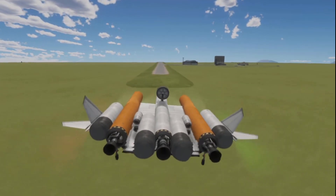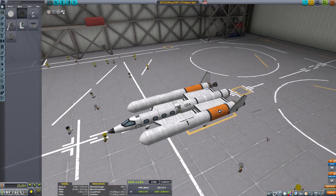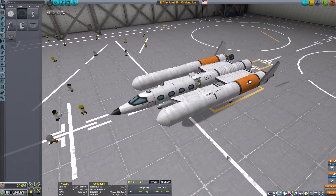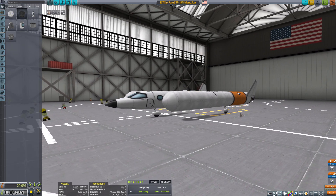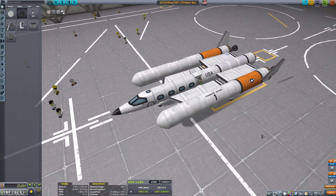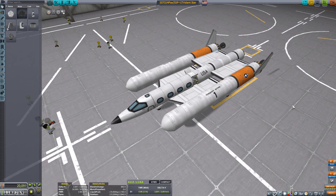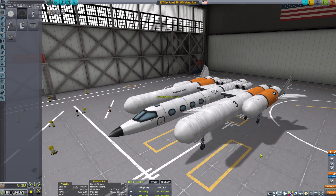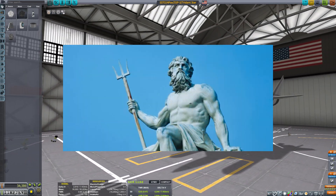Our biggest breadwinner of the day is the Trident Star SSTO. The SSTOs we first started with were relatively small and weak, only able to get one person up there. After some trial and error and more changes, they were able to pick up passengers and go into low orbit. And then as they got bigger, that's when the Trident Star was invented, because it kind of looked like Poseidon's Trident.